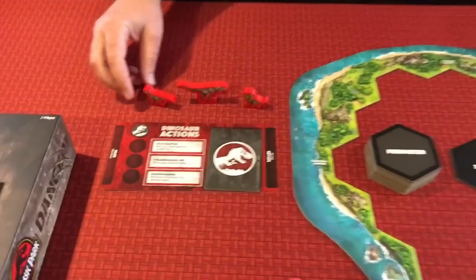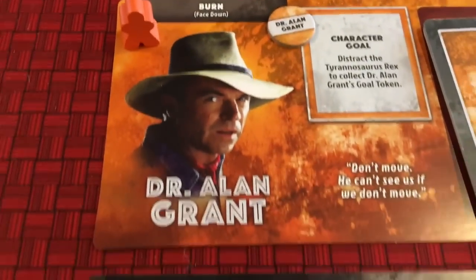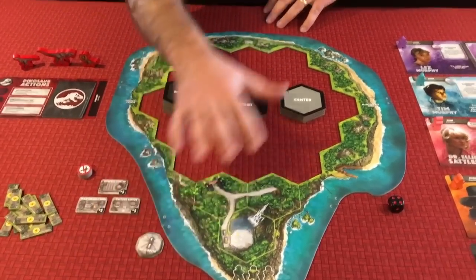The big question is: does the gameplay live up to my high expectations? This is a semi-cooperative game, meaning those who play the human characters are cooperating, and then there's one player who controls the dinosaur characters. You've got your T-Rex, Velociraptor, and Dilophosaurus. The human characters are represented by their meeples, all color coded. The objective for humans is to activate the control center, visitor center, and maintenance shed, accomplish their personal goal, and escape to the helicopter. The dinosaur just has to kill three characters.